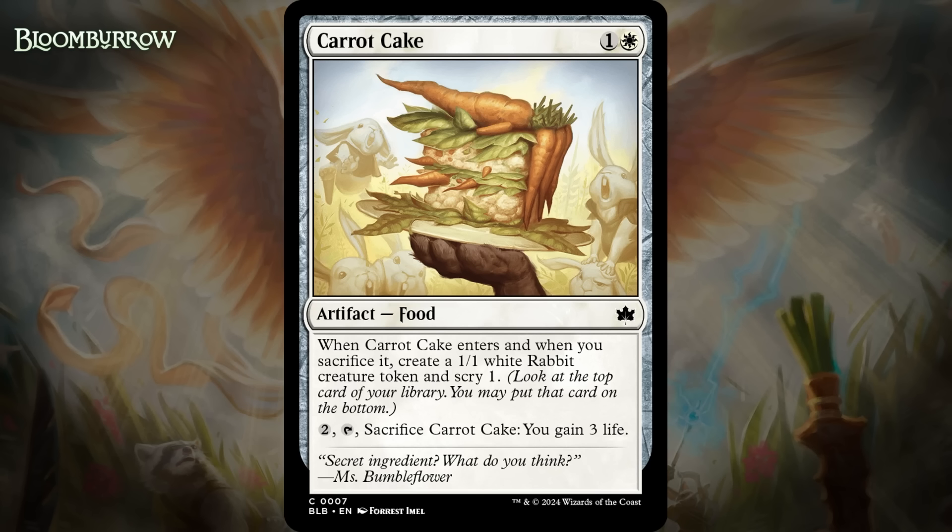Next up, it's Carrot Cake, which for one generic and a white is a common artifact food. When it enters and when you sacrifice it, you create a 1/1 white rabbit creature token and Scry 1, and it's a food, so you can pay two generic, tap it, and sacrifice it to gain three life. So if you take all the parts together, you pay four mana for three life and two 1/1s that Scry 1 each time. That's not horrendous to begin with, and you can pay for it in installments. Cheap cards that give you lots of pieces of material have fared well in limited of late, so I think this is pretty solid — giving it a C.